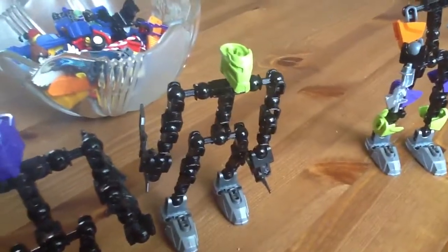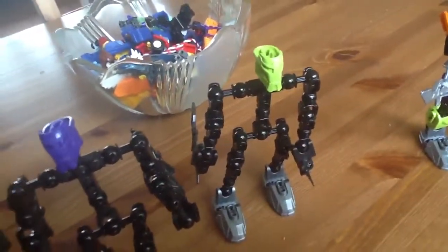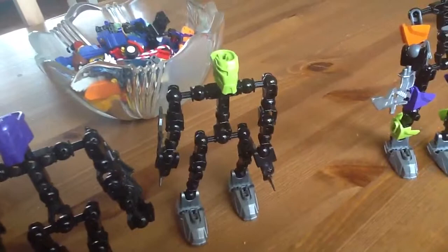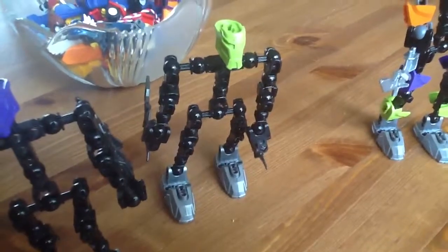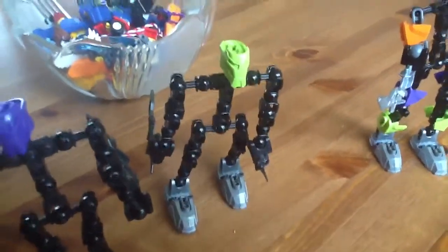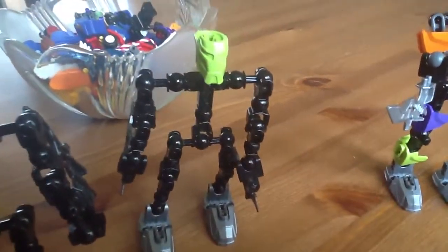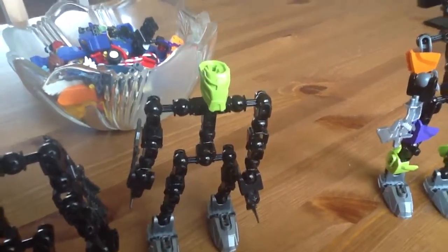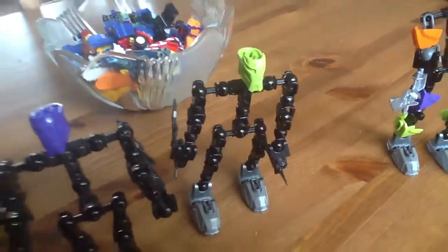And next, we have Green Dude, whose main weapons are his blades yet again. His main strengths are 999 million percent of strength and durability — so you can say he's 999 million times stronger than Red Dude. And he basically has the same weakness, having his strength being useless against sheer weight, because that means he can't carry anything or anybody heavier than him.